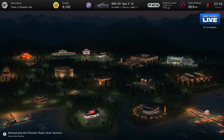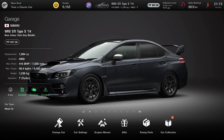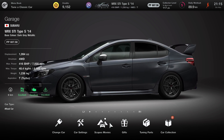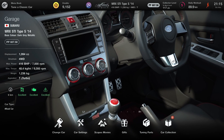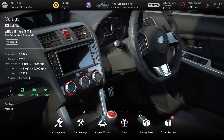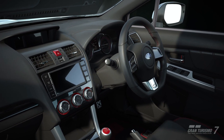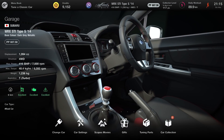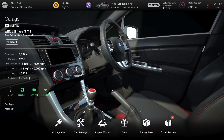To start off with this credits method, you just want to grab yourself a pretty fast car. I recently started the game so I currently have the Subaru WRX STI Type S, which has 416 brake horsepower and is also turbocharged. You could use any car, it really doesn't matter, just make sure it is pretty fast.